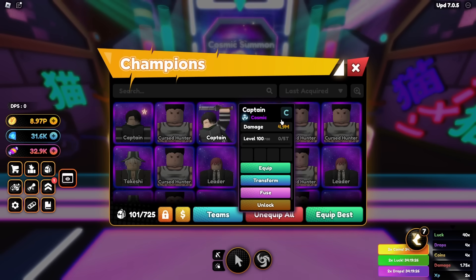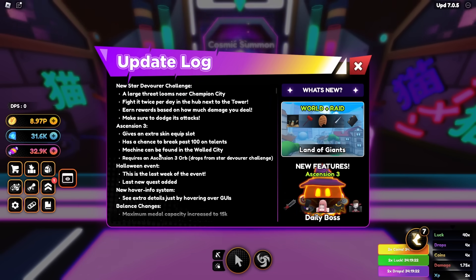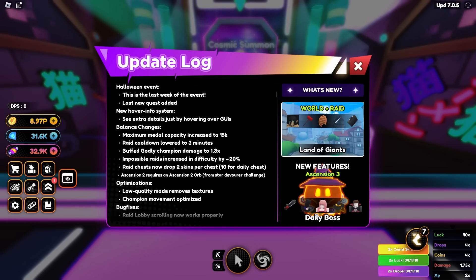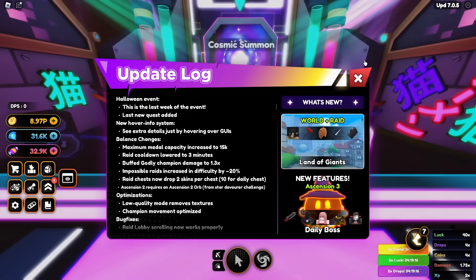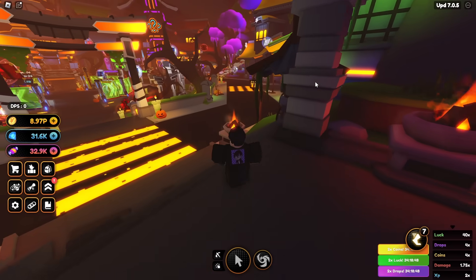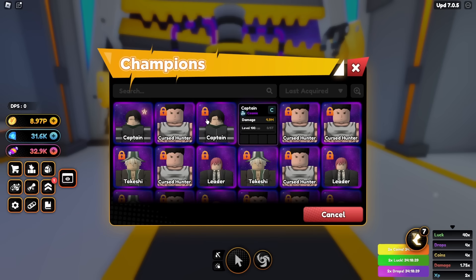They buffed the godly damage — it was 1.3x which is 30%. I think it was 20 back then and now it is 30, so that's good. They also changed the ascension system; it's quite different now.